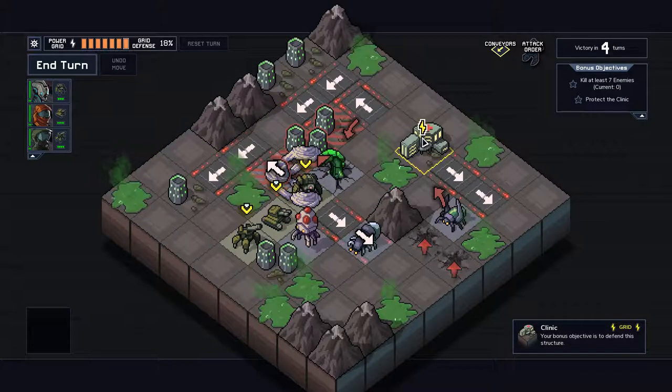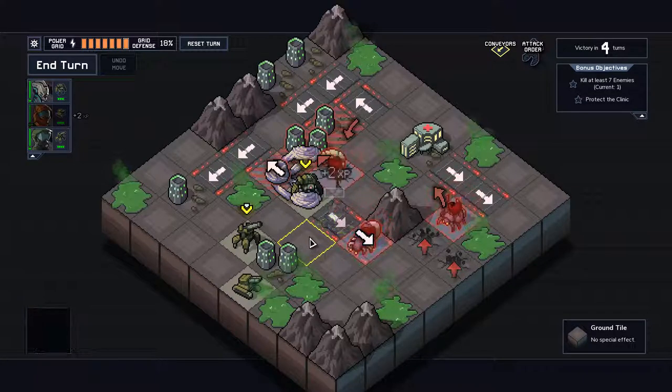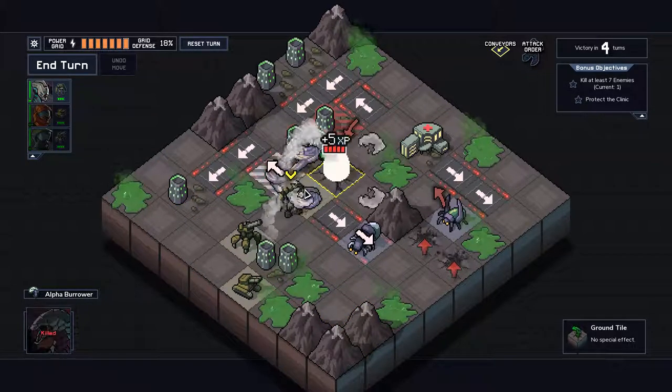Wait — this is the clinic here. I need to kill at least seven enemies. Bang — too easy, far too easy. You will stay here and shoot like this — that frees me.